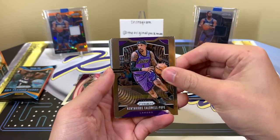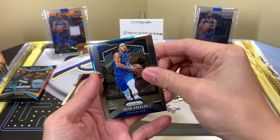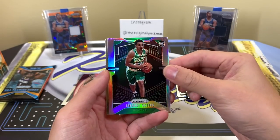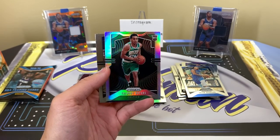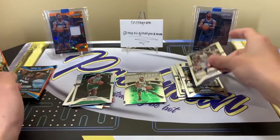We have another silver — let's see. Kentavious Caldwell-Pope, Jaylen Brunson — oh, it is a rookie! It's a Tremont Waters, so we have a rookie silver. I'll take it! Always good to get a rookie silver. Very shiny. Silver rookie on the board, and Oladipo there.